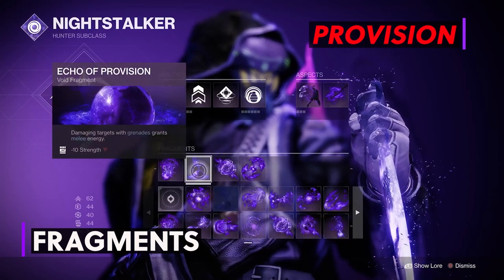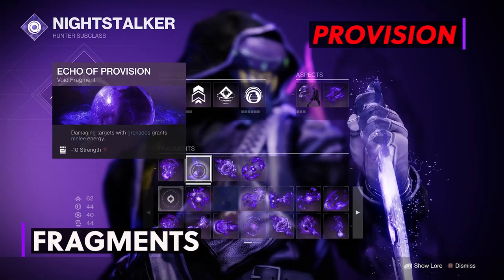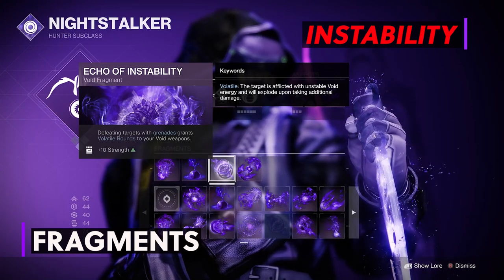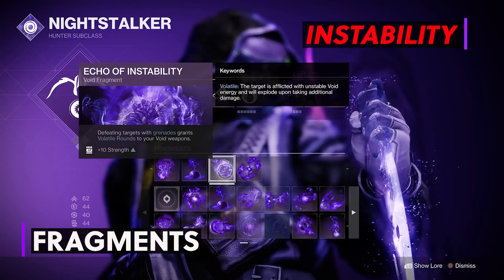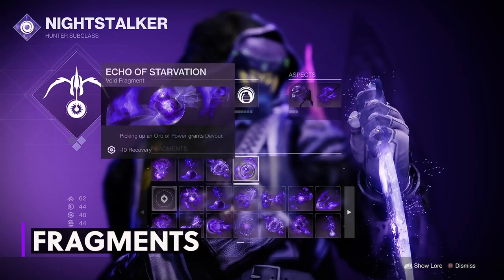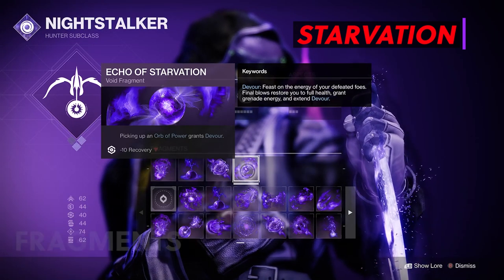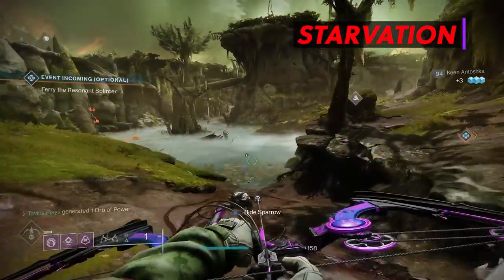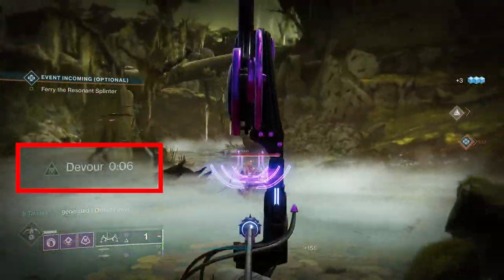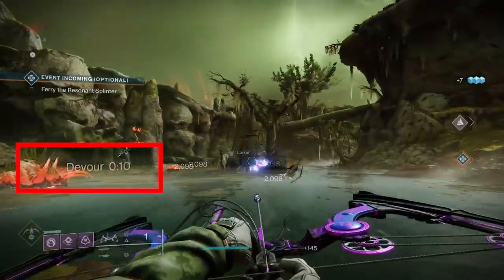Echo of Provision is great to get our smoke bomb back with our suppressor grenade damage. Next is Echo of Instability: defeating targets with grenades grants volatile rounds to your void weapons. This one is one of the most important fragments for this build. And last we have Echo of Starvation: picking up an orb of power grants devour. Remember that both devour and invisibility will be extended with Echo of Persistence, and you can keep extending devour up to 15 seconds by getting kills and healing yourself.